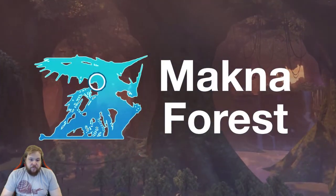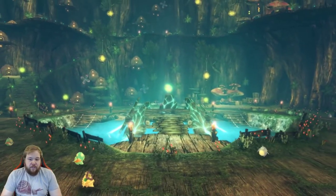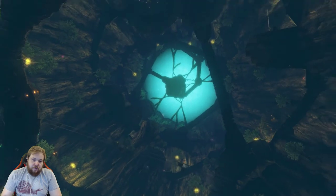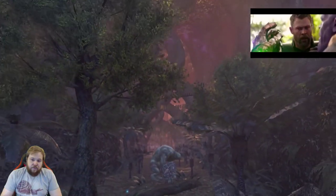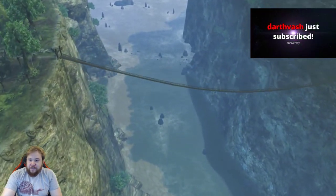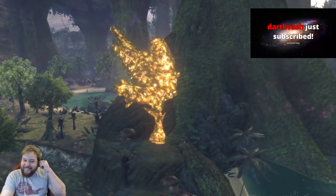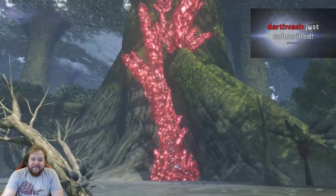Makna Forest is a scenic woodland on the Bionis' back and the home of the Nopon, the guardians of the mysterious portal. It is comprised of a deep jungle and perilous ravines that can set back travelers to their recesses. Majestic woodlands along with pools of magical ether deposits are available for harvest.